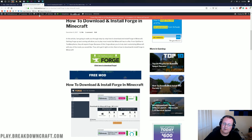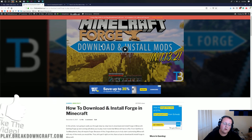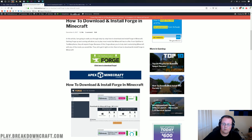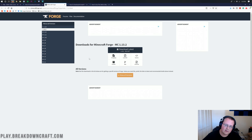We still need to download Forge. If you go to the third link down below, it will take you to our official tutorial on how to download and install Forge. However, I'm going to be showing you how to do this in this video. Click on the green download Forge button, which takes you to Forge's official website.